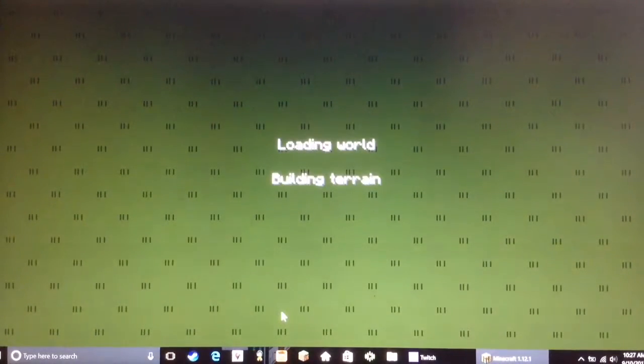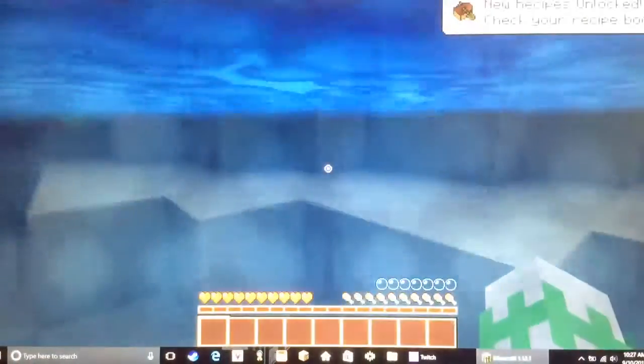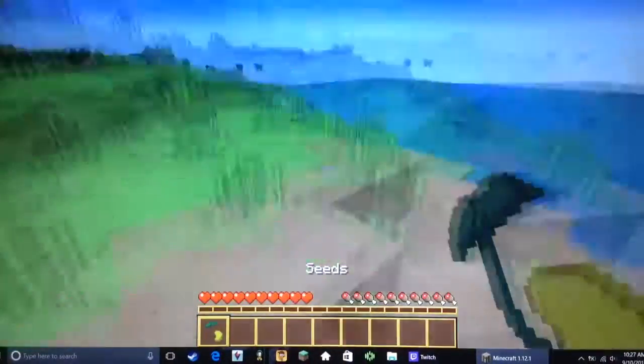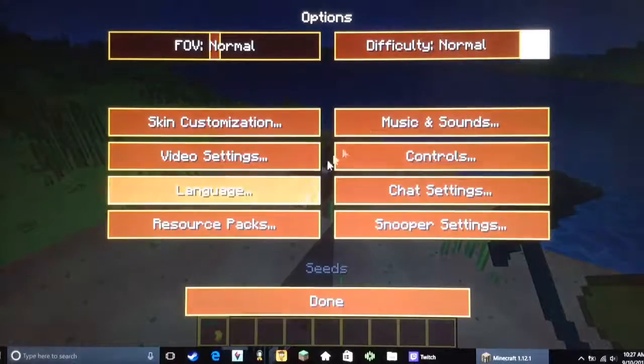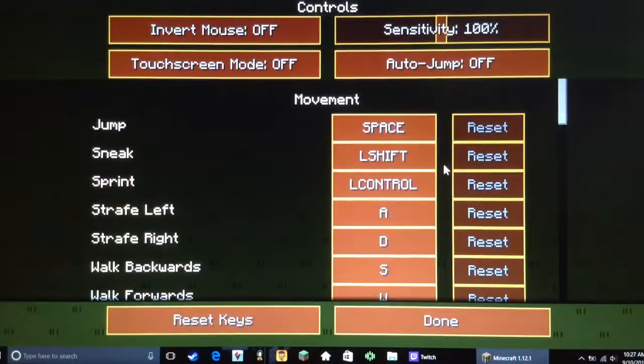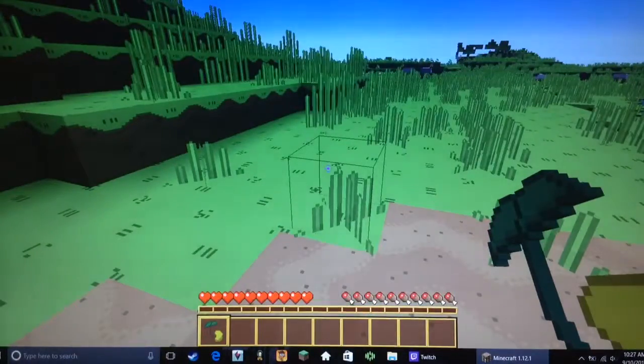First thing I gotta do is open up the LAN server. Most of you know how to do this, but if you don't, this is a tutorial now — this is how you open up a LAN server on Minecraft. It starts me underwater, which is just the best thing ever. And look, I already got seeds. Let's go to options, LAN server. I haven't played Minecraft in a fat minute, but we're gonna look at some LAN server controls. I'm gonna cut till we get to the LAN server.